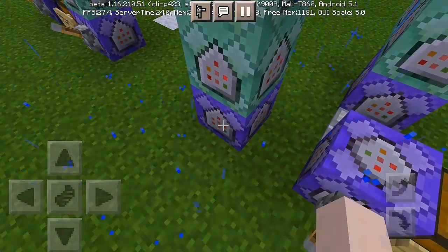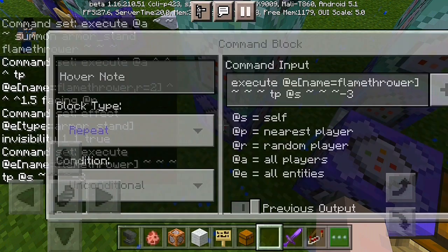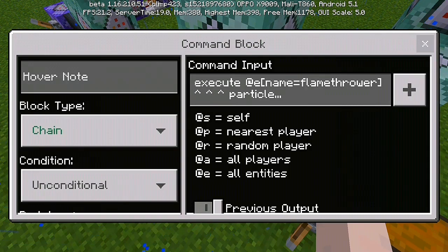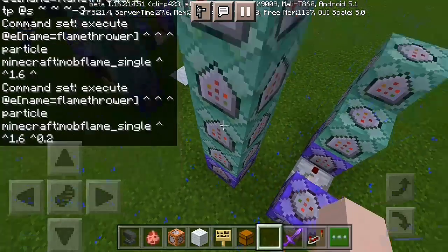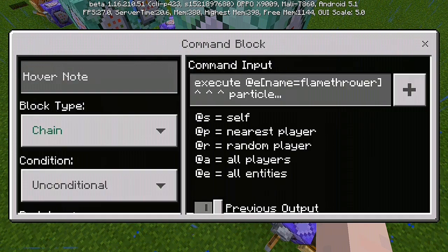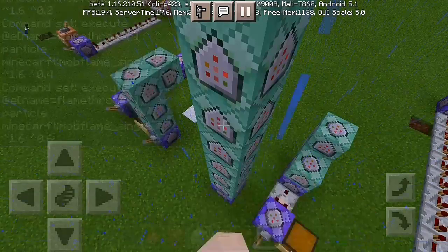Then another command block to the right: execute at name equals flamethrower, title that — tp at s tilde negative 3. And another command block: execute at name equals flamethrower, then particle minecraft mob underscore flame 1.6, then arrow pointing upward. Next command: execute at name equals flamethrower, then particle minecraft mob flame single 1.6 0.2. Take a screenshot if I'm too fast. Chain, conditional, always active — execute at name equals flamethrower again, particle minecraft mob underscore flame single, 1.6, and 0.4 this time. Next one: execute at name equals flamethrower, particle minecraft mob flame single, 1.6, and 0.6 this time. And this time it's 0.8.